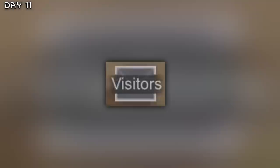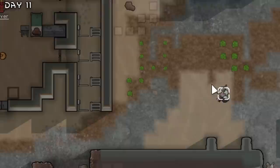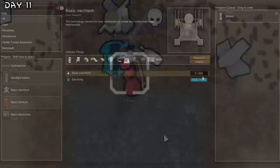We got some visitors as well — welcome. Wait, they are attacking their own ship. We'll just kill these roosters and eat them one by one. And install mech link — we got a constructoid. Wally!